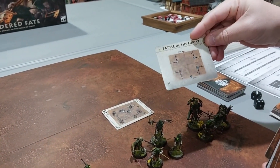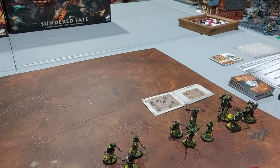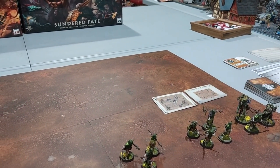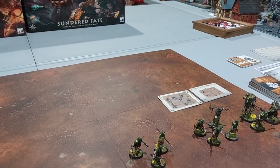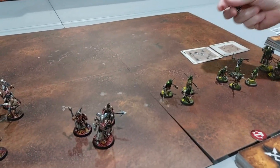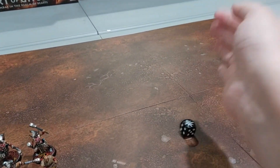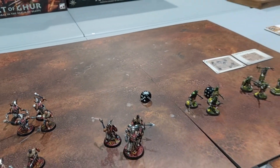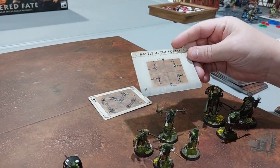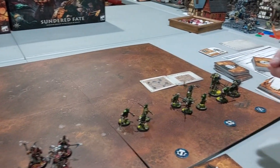We got the Battle in the Forest deployment — that's new. You have to do the terrain setup first, then the deployment setup. Now we roll off to see who wants to be red or blue before picking the twist or victory conditions. I rolled a two, you rolled a six. You get to choose — do you want to be red or blue? I'll be red. So now we pick the victory condition.